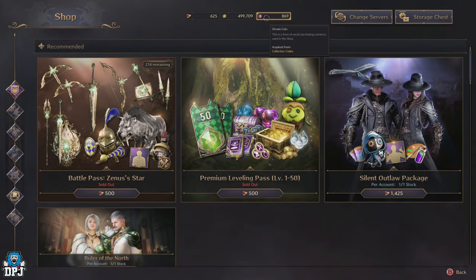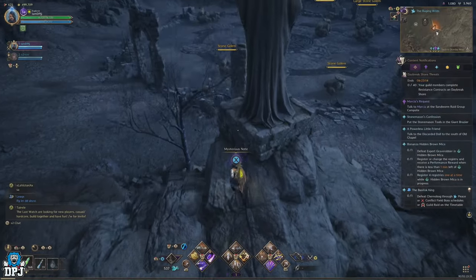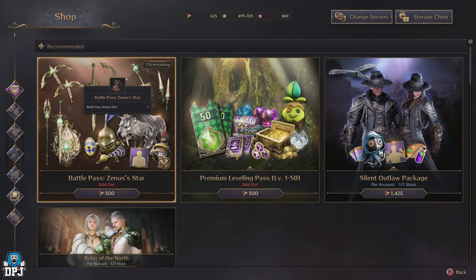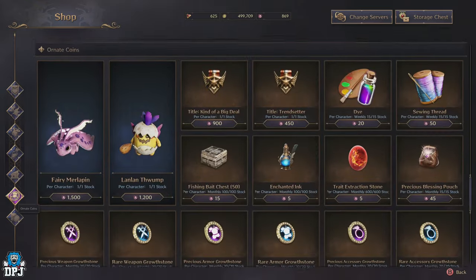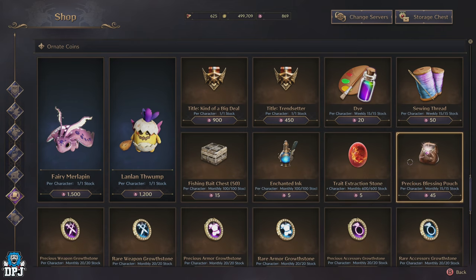Next up we have Ornate Coins. Ornate Coins are earned via daily mail from the devs and by collecting pages scattered across the map. These are a currency used within the shop — come down to the Ornate Coins section. There are actually some very useful things you can purchase with them. So if you didn't realise about these ones, get to it, because you've probably got loads stacked up — get to spending.